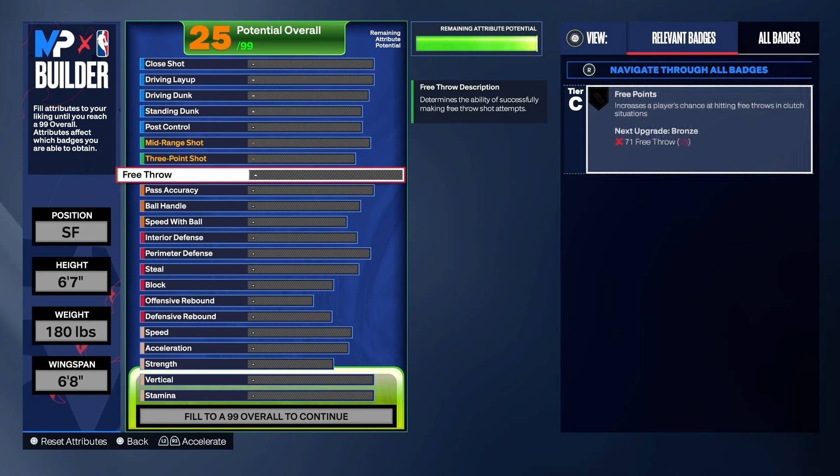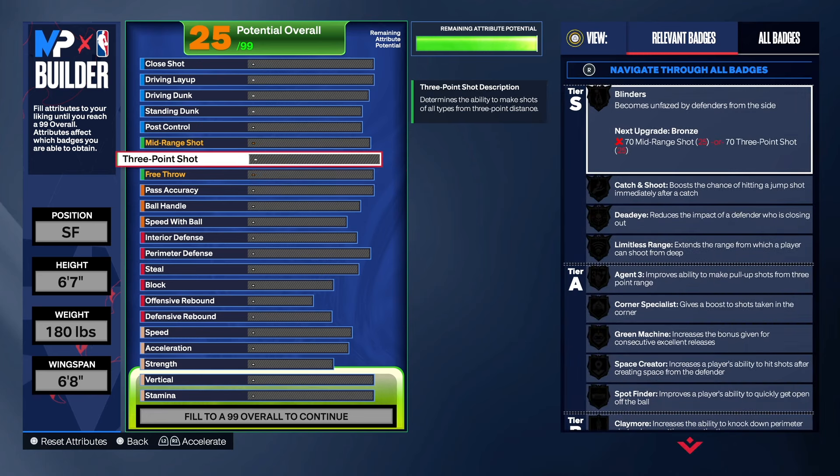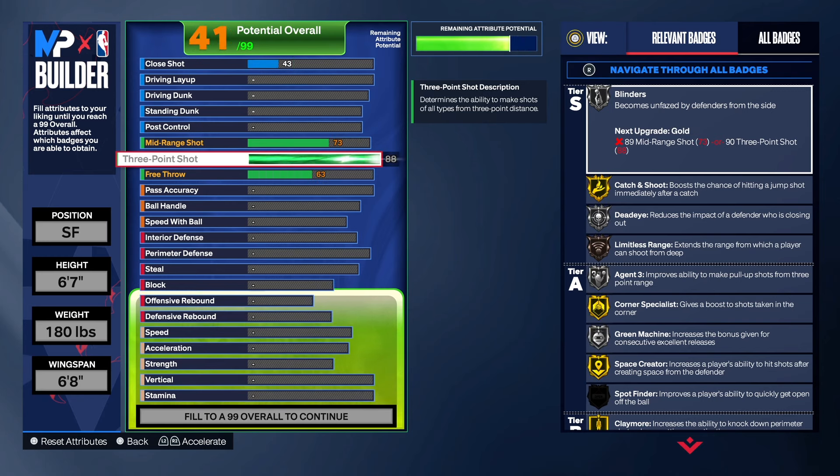The three-point shooting, mid-range shooting, and playmaking are the bulk of the build. So we're going to start with those and then work our way down to the lower part of the build. For the three-point shot, we're going to go ahead and get that up to an 88.